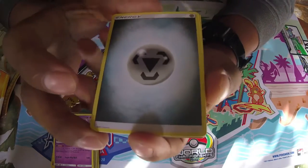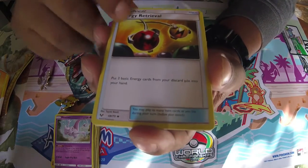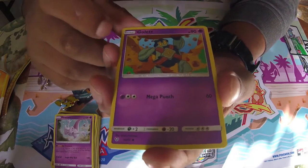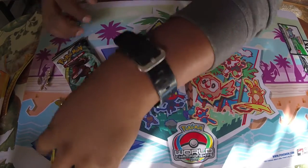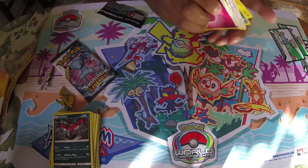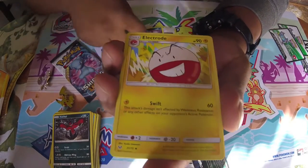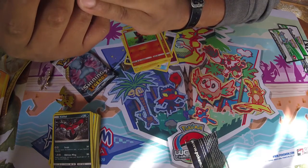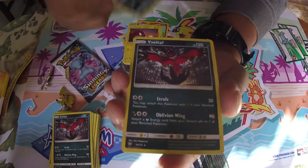Beautiful. So we got a Metal Energy, a Great Ball, a Scraggy, an Energy Retrieval, a Crawfish, a Stunfisk, a Bulbasaur, a Golett, a Baltoy, a Barraskewda, a Yveltal — can't have enough Yveltal, apparently. Then a Fairy Energy, Damage Mover, a Spirit Tone, an Electrode, Stunfisk, Totodile, Litten, Meow — look another cat! A Purrloin, a Baltoy, a Lightbird, two reverse foils, and another Yveltal.